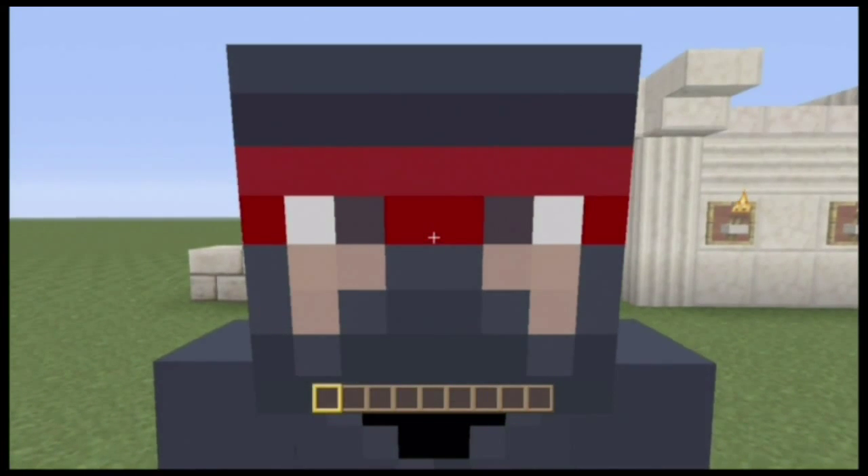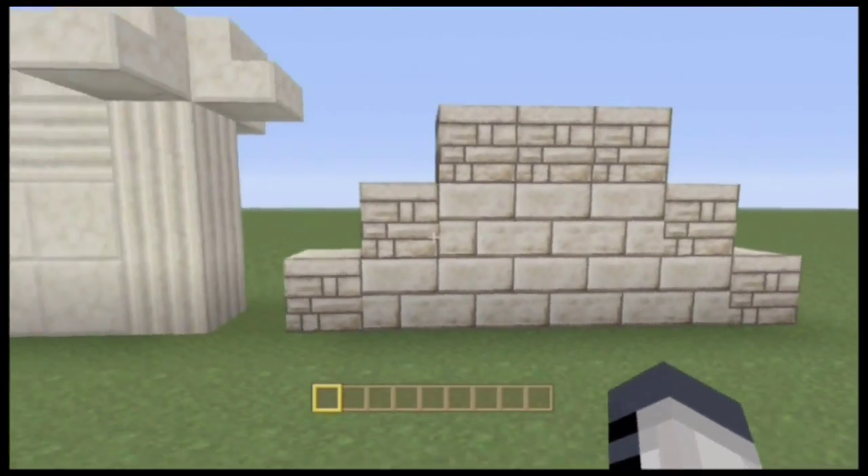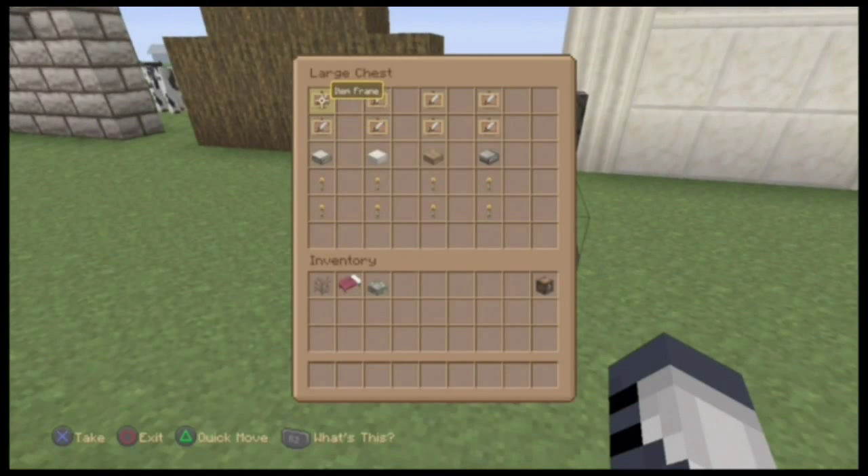It's a pleasure, not a problem. So what you're going to need you'll find in the chest. You can see these conveniently placed blank walls right over here, and in our chest we've got your item frames.